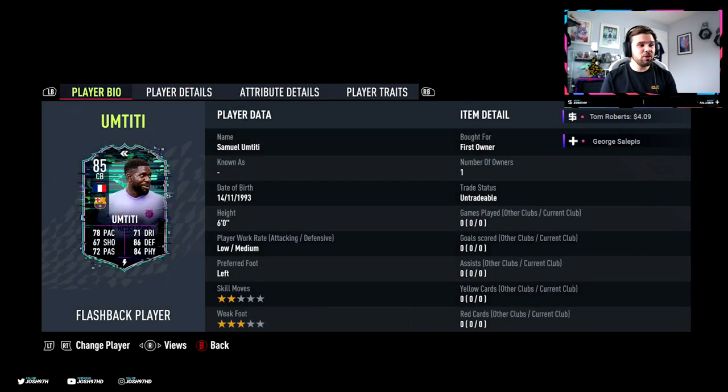He's got a low medium work rate which is pretty decent for a Defender. Left footed, 2 star skills and a 3 star weak foot. Could have been nice if he had the 4 star weak foot but I mean it is the start of FIFA. He's looking a decent card.